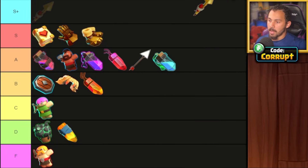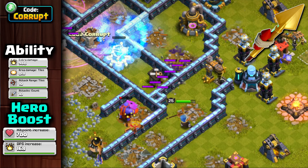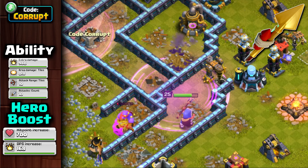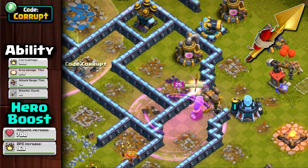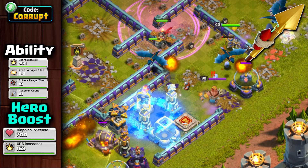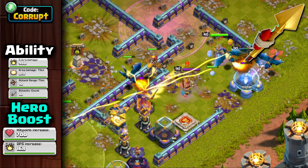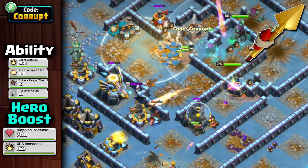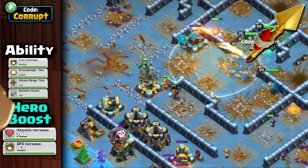The Rocket Spear remains a strong equipment after the buff, though it's not suited for every army. It pairs well with the Seeking Shield and excels in Air Spam armies or on the back end of Ground or Smash armies. However, it struggles to keep up with Hog, Super Hog, and Miner-based armies, but is still a solid equipment option that is competitive with the Haste-Hog combo.